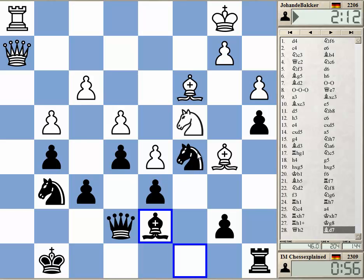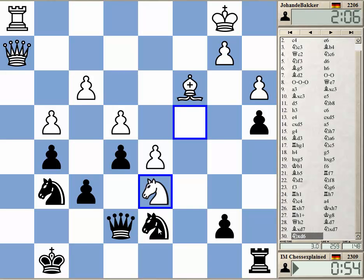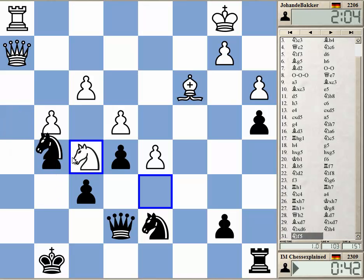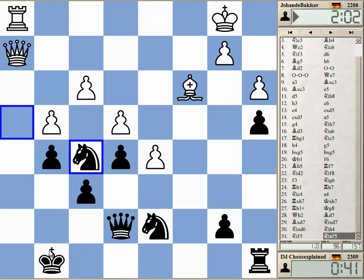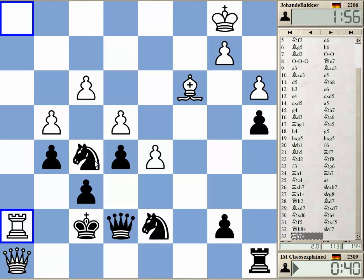I need to play some move. Oh, this is good — well played. Bh7 takes on, just takes on G6. That's Qh8, just Qh8. This is checkmate — resigns.